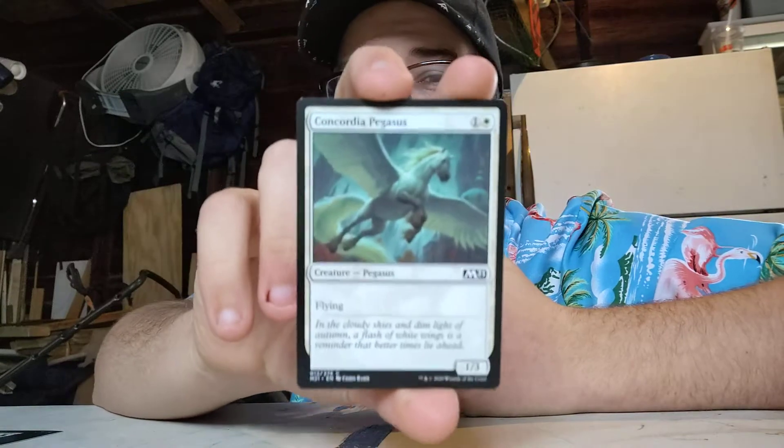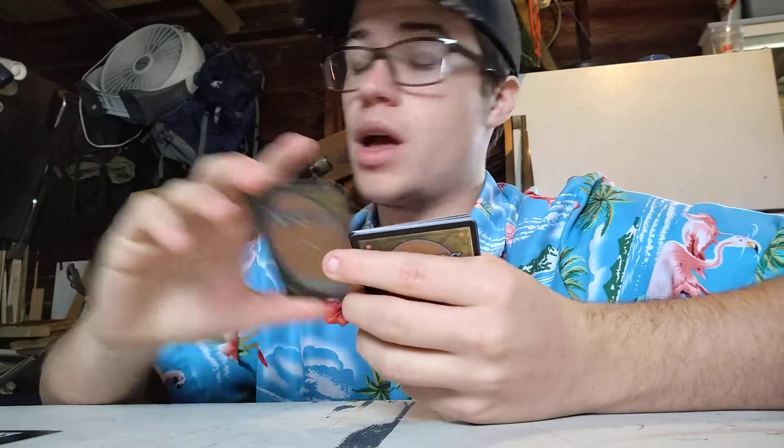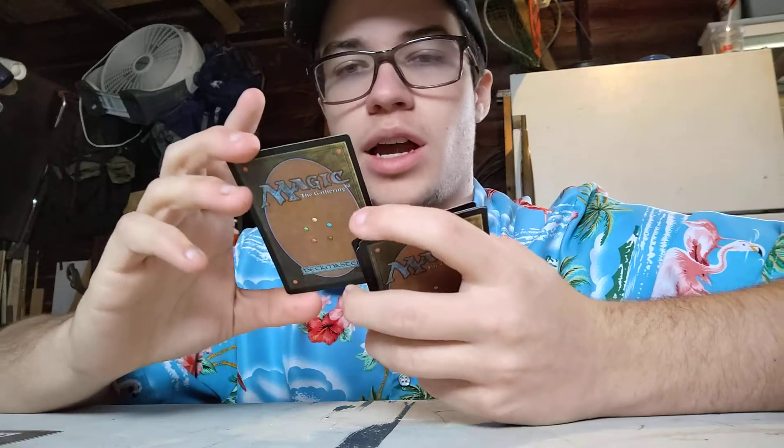Concordal Pegasus. One colorless, one white. Flying, 1/3. White is good with flying, and there are a lot of cards that gain bonuses for the more flying creatures you have. So, not a bad card. I still prefer the one before that.